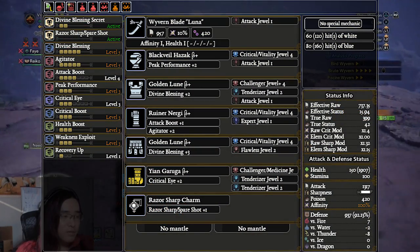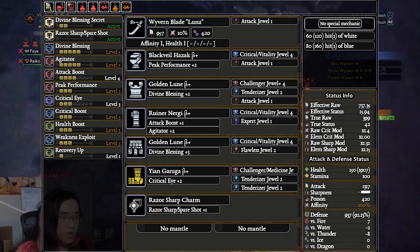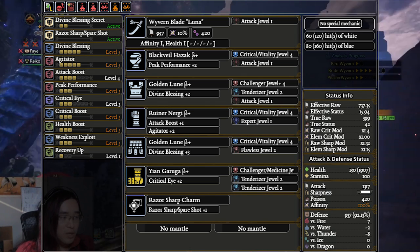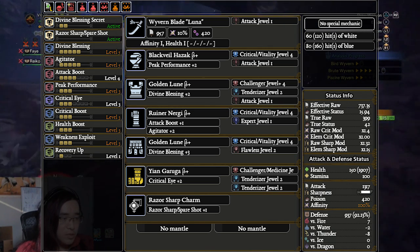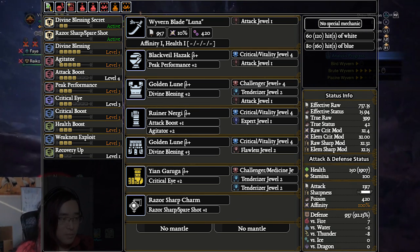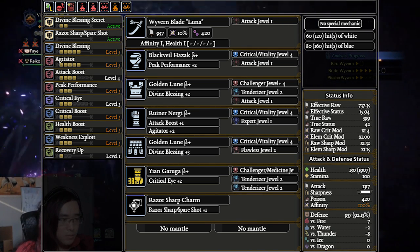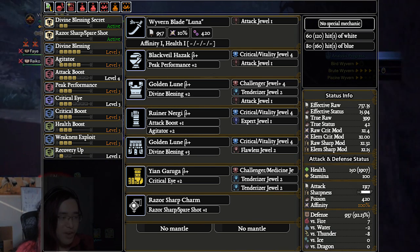Let's start off with the Gold Rathian set for this. We're going to be running 2 pieces of Gold Rathian armor in order to get Divine Blessing secrets. We run the chest and the waist because the chest actually has the same efficiency as the Brute Tigrex chest, just with Divine Blessing instead of attack boost. Similarly, the waist piece is one of the most efficient, if not the most efficient, pieces of armor you can find for waist slots.